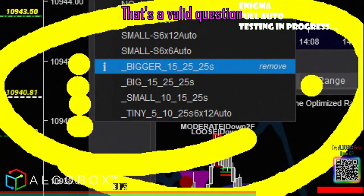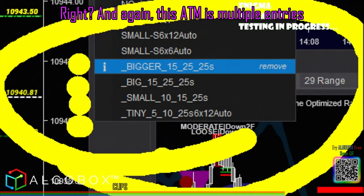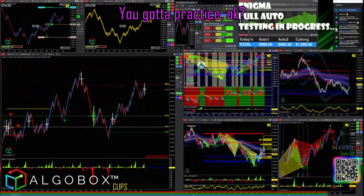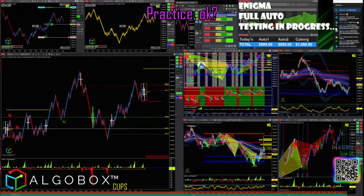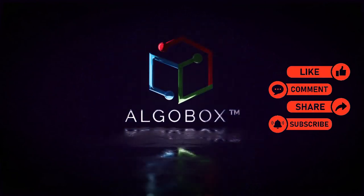That's a valid question because you want to know how much money it can make per trade — but how many contracts did you get in? This ATM is multiple entries, two contracts for one. My main thing for you guys: you've got to practice. Stop worrying about the money, practice, get good, and the money will come. Press the like button, share, subscribe, and comment below with your thoughts and what you've learned.